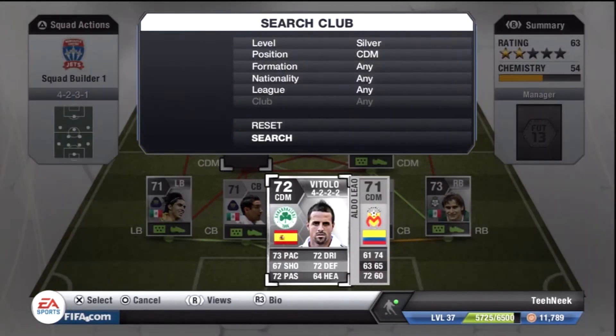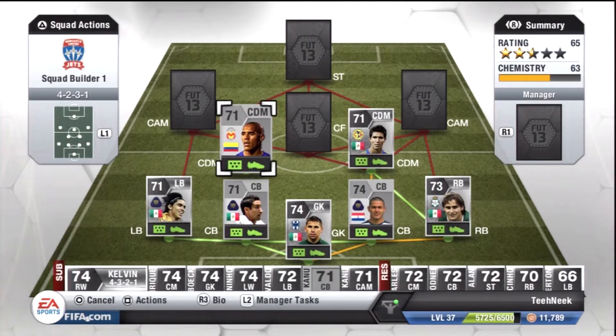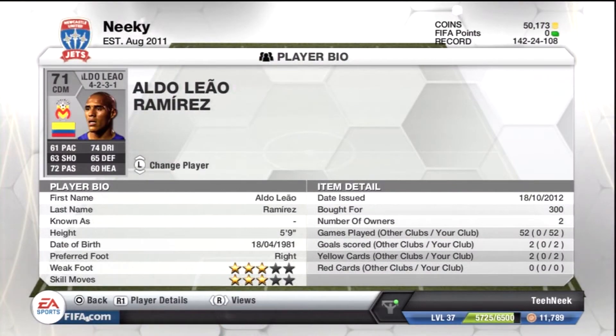In the other CDM position we have probably the biggest weak link of the team — Aldo Liao Ramirez. Decent player: 74 dribbling, 72 pace, decent overall stats, but he's not anything special. He's just in there for chemistry reasons.